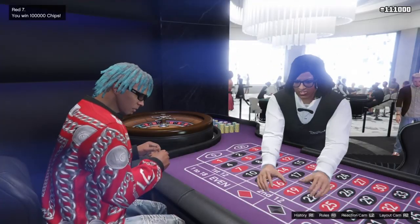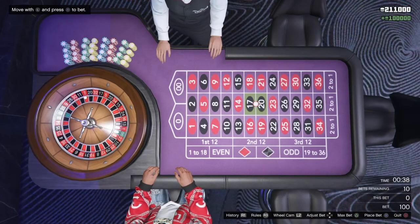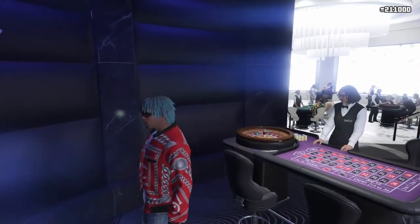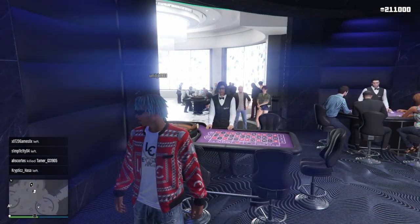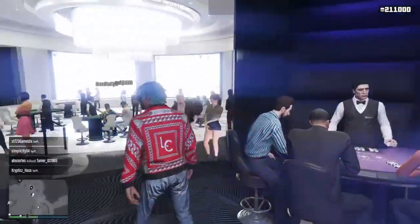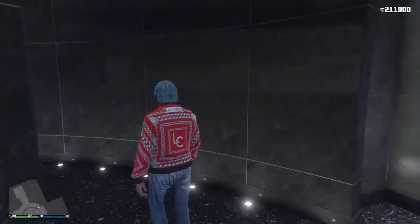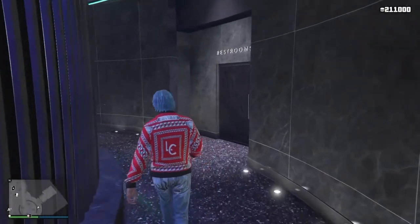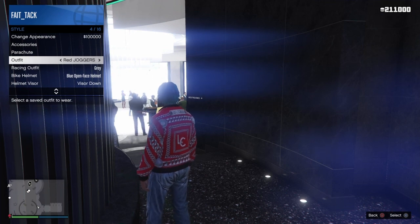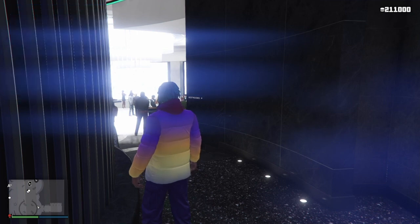It's red again — we won! Now we've got 200k chips. To finish this glitch, don't forget to first change your outfit so the game saves your winnings. I'm changing it to the red joggers there — done. You can make those 200k chips into cash by going to the cashier.